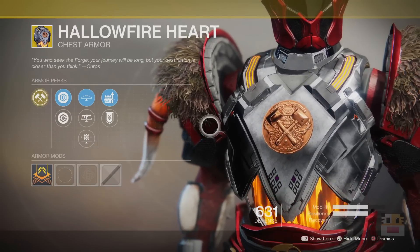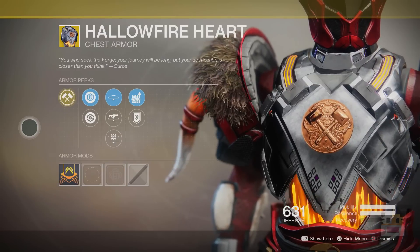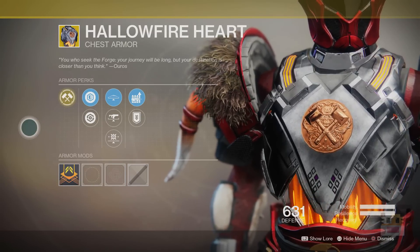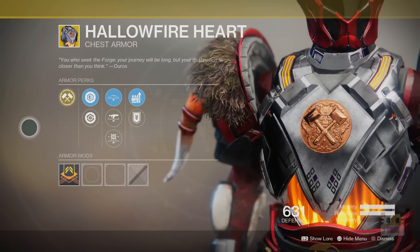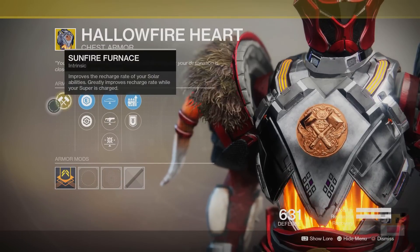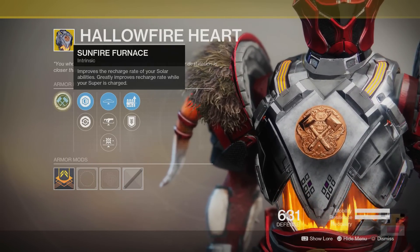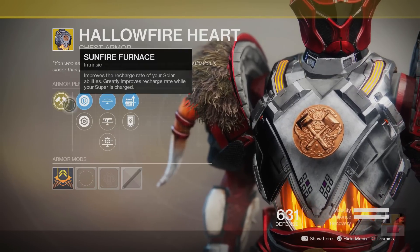Moving on to the Titan exotic — the Heart of Inmost Light, which I have on my Titan almost all the time. Pretty much my number one exotic for the Titan, because you get your melee so fast you can keep hammer striking enemies all the time. You get grenades at a ridiculous speed and you can just keep throwing grenades. I love thermite grenades — I always save my super for specific encounters, and if my teammates have Orpheus Rigs and tons of tethers, I get my super back all the time. It greatly improves the recharge rate while your super is charged — I've measured it, it is literally twice as fast.